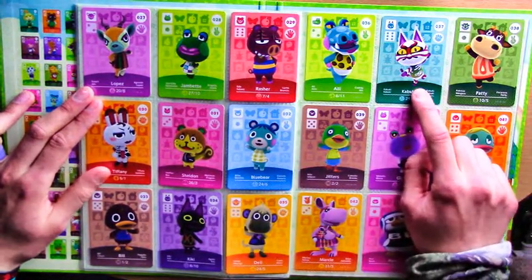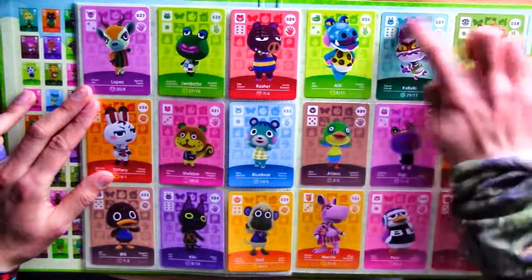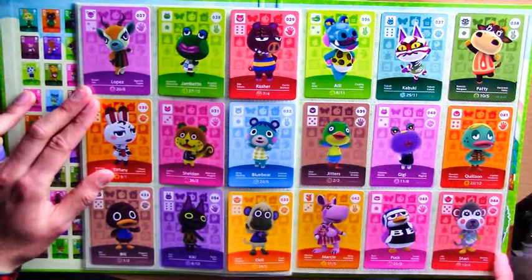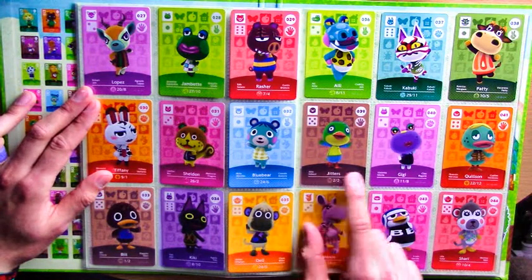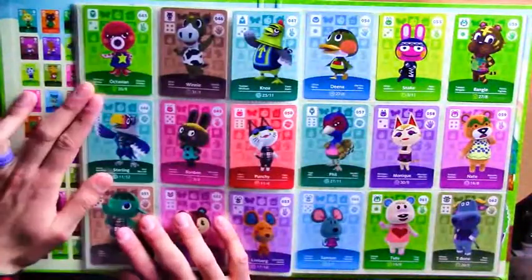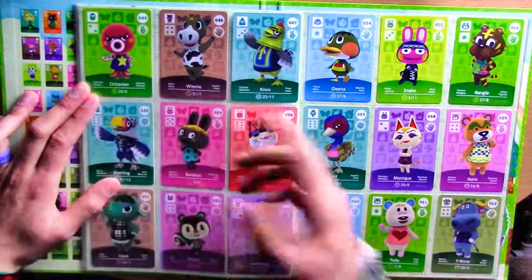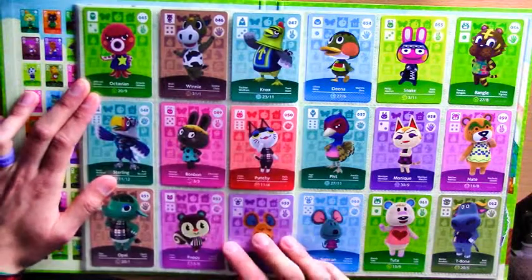Kabuki - I think he's quite a fan favourite, so I would recommend perhaps picking him up early on. I think you'll find that with a lot of the more unique-looking characters. Apart from that, most of these weren't too hard to get. I like Jitters - he's a bit of a strange character but I really like him personally. Octavian - I had him in one of my towns but I did not get on with him. He's got such an angry face - even when he's happy he looks angry.